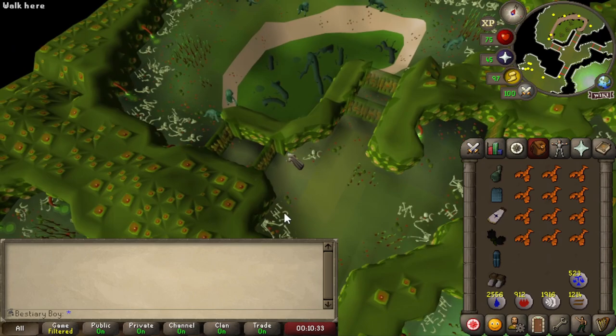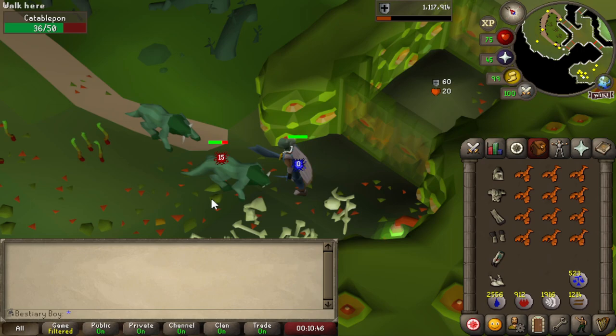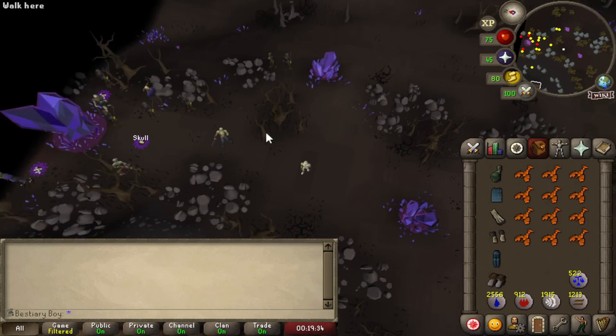Combat bracket 68 starts us off with taking out the highest level and final Catablepon we'll ever need. I've legitimately never seen this area before — I've never had any reason to come to this corner of the Stronghold. It's kind of interesting.